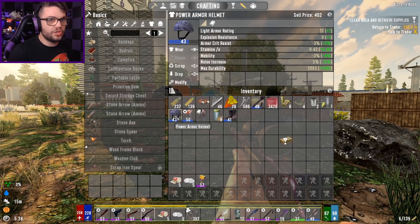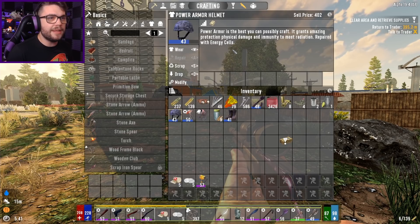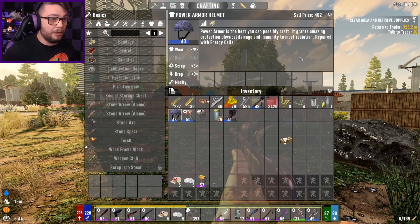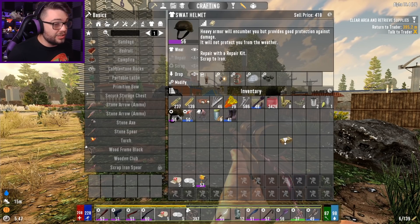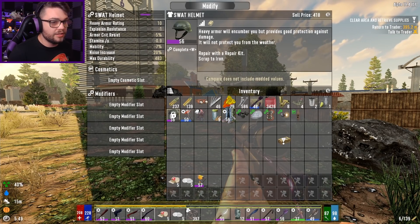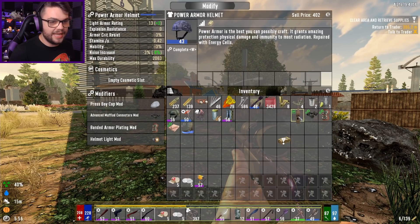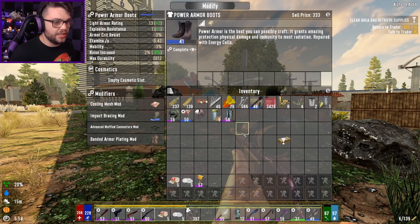So you're a lower level than my current SWAT helmet, but you're better on everything else. Power armor is the best you can possibly craft. Grants amazing physical protection, physical damage, and immunity to most radiation. Repaired with energy cells. I'll slap you on my forehead and cover my toes with the boots as well. That's a good bloody start to the day. The power armor does make me look a bit different, but I'll put the cat mod in so it'll look nice again.